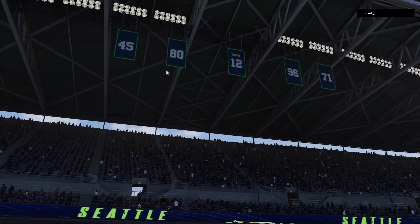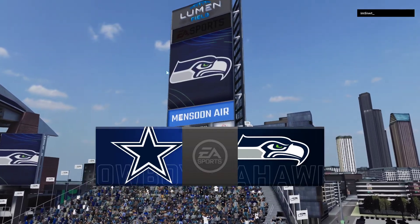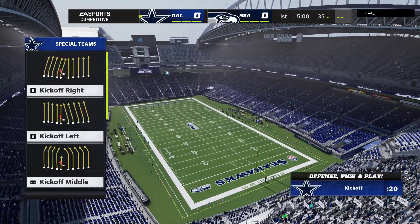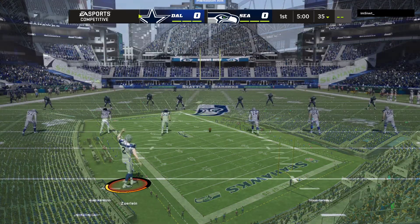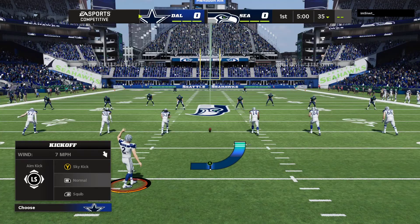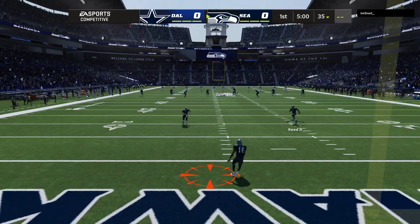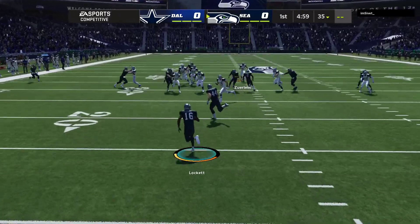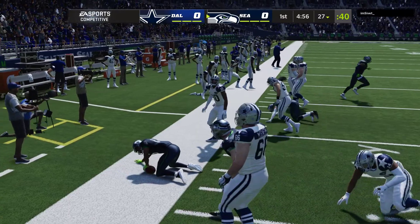This is the NFL on EA Sports, and we are in the Pacific Northwest at Lumen Field in Seattle, Washington. This crowd, as we've come to expect in recent years, is as loud as any in the NFL, and they get even louder when their Seahawks are introduced. We're ready for football as the Seahawks get set to do battle with Dak Prescott and the Dallas Cowboys. Greg Zerline handles the kickoff honors, and off we go from Seattle. From a couple yards deep, he'll bring it out of the end zone and he'll be out of bounds across the 25.